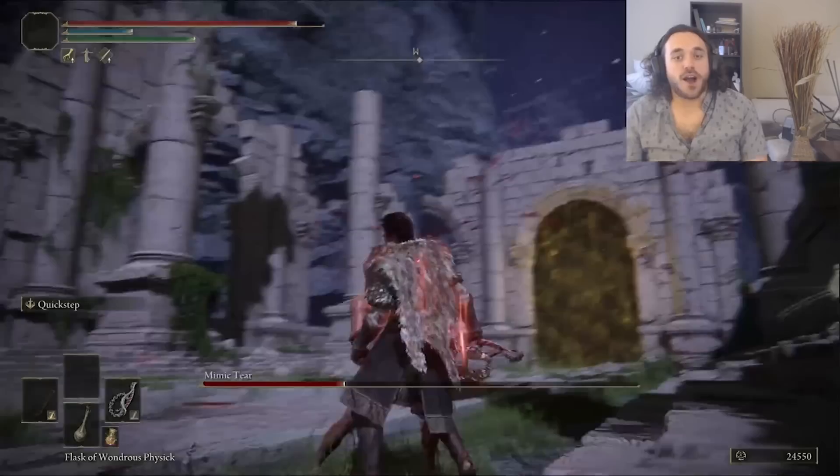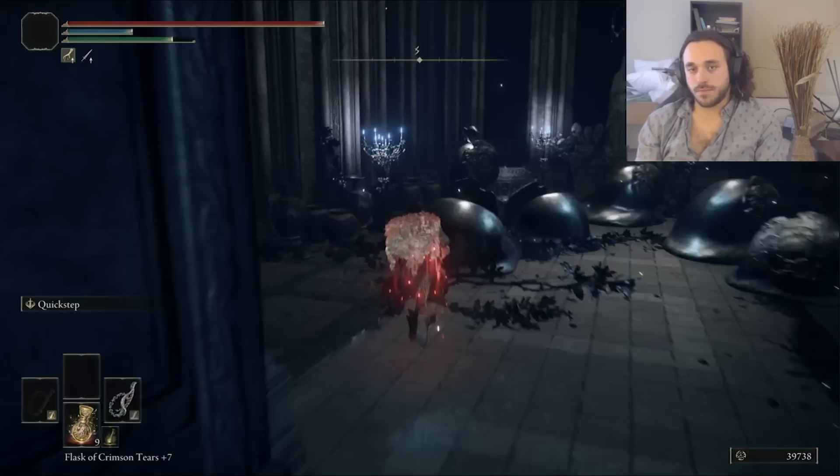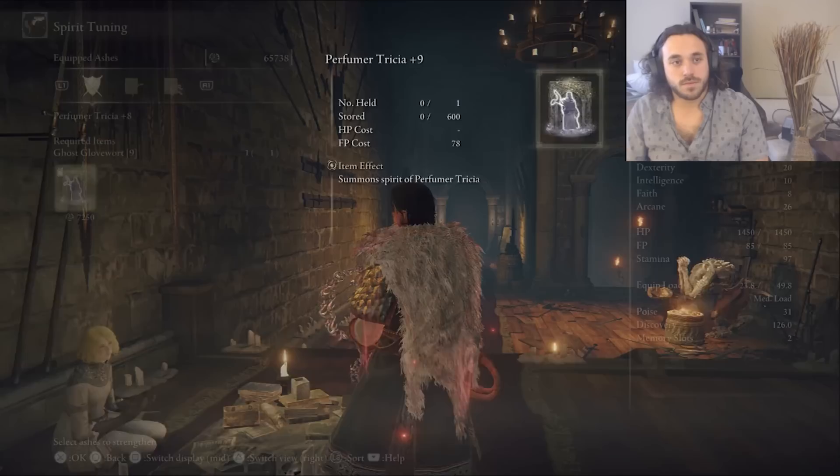It's an NPC fight, so that's free with the whip — even though we got crit somehow, I was trying to guard counter and lost stamina. Down into the Night's Sacred Ground, scoop up the Great Ghost Glovewort. Then into the Ainsel River Main, say hi to Phalanx from Demon's Souls. Get the last of the Glovewort we need to make our girlfriend a perfect 10. She already was, but now she is statistically. Time to take her someplace nice — like the capital, maybe. Can't beat the nights in the summer in the city.